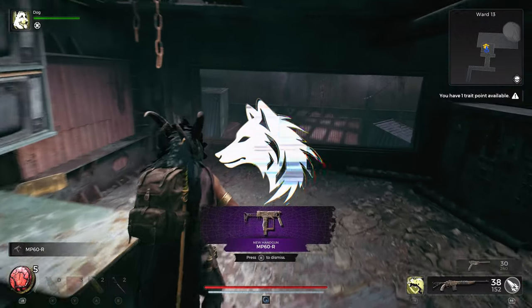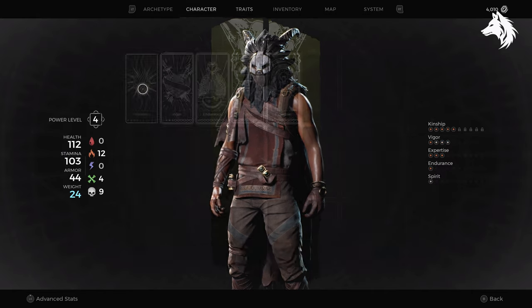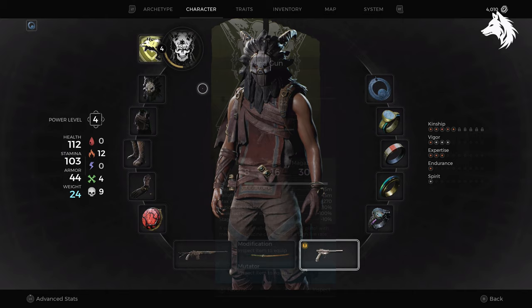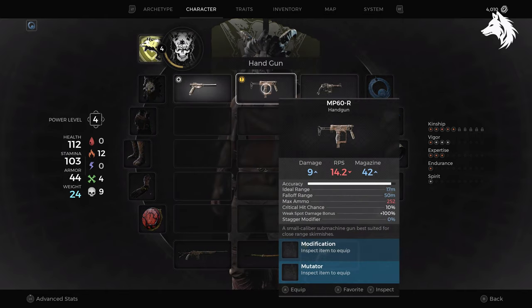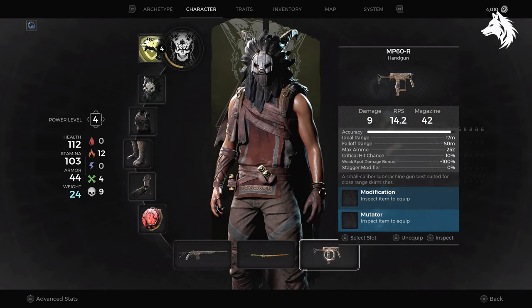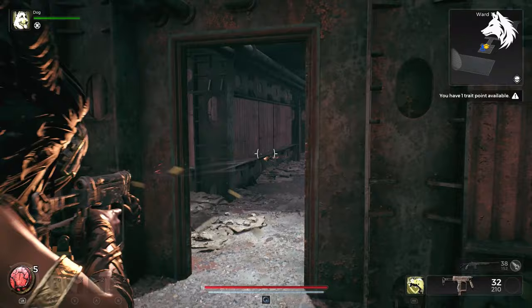Hi guys, Luna here, back with another guide video. Today I'm showing you how to get one of the best weapons early in Remnant 2. The weapon is the MP60R handgun. What makes this gun particularly good is it's one of the only submachine guns available in the game for the handgun slot. Where most of their guns are single fire, this one can deal a lot more damage quickly.